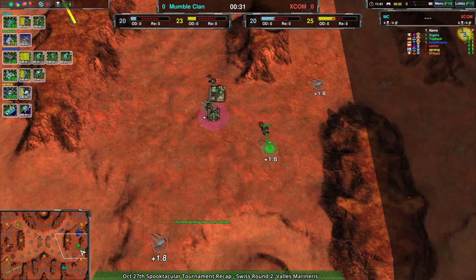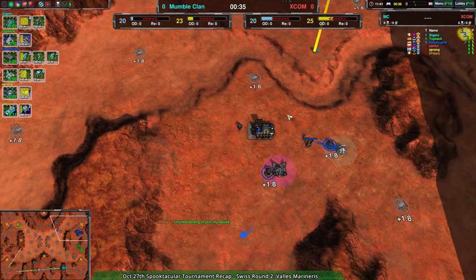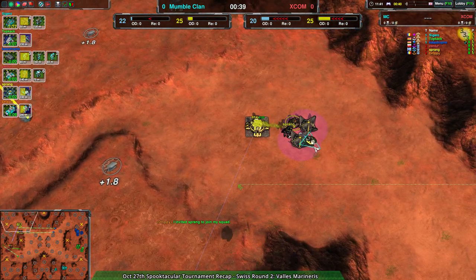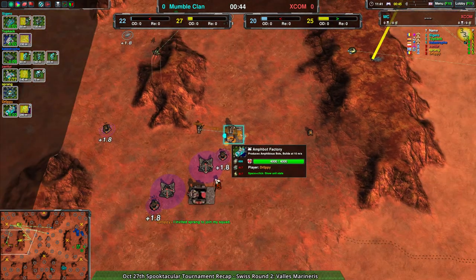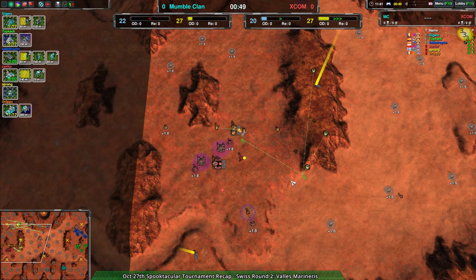We have Sigetron in the little hills at the bottom going for jump bots. We have Top Cat going for air in the back. And Cloak is Catastrophe's choice to help deal with the top side of the map. While on the other side, Sprang is going for gunships, and looking like they're going for a scallop drop right off the bat. Amphbot is drop his choice, while Zenfor is going for the shield bot factory.